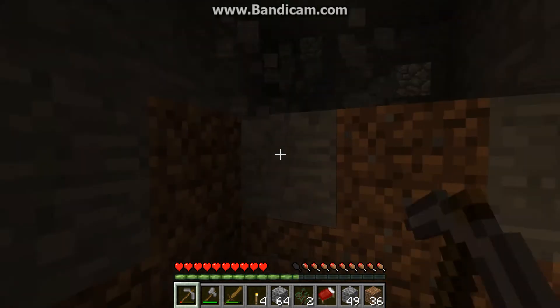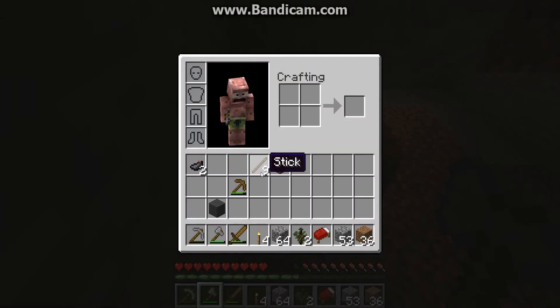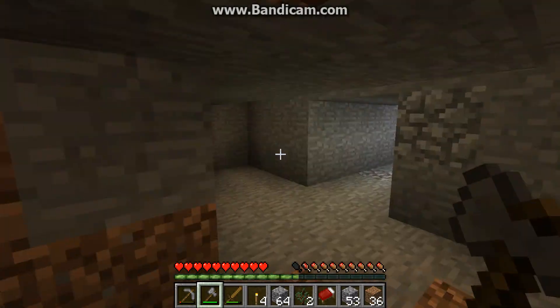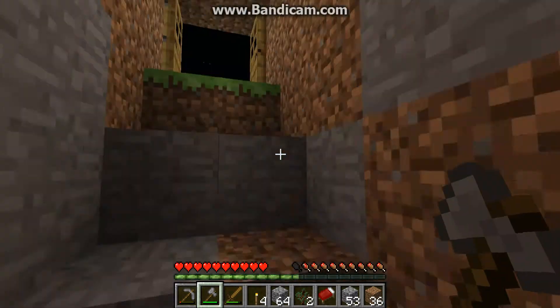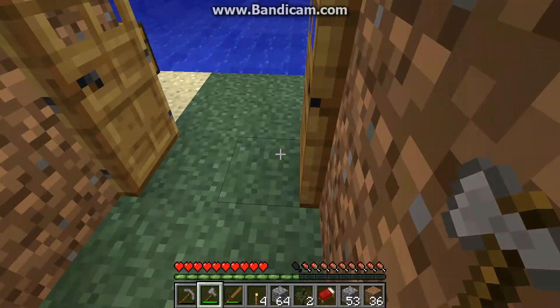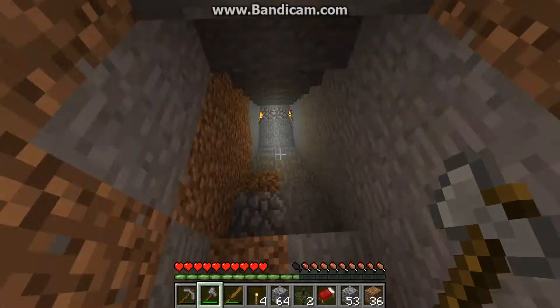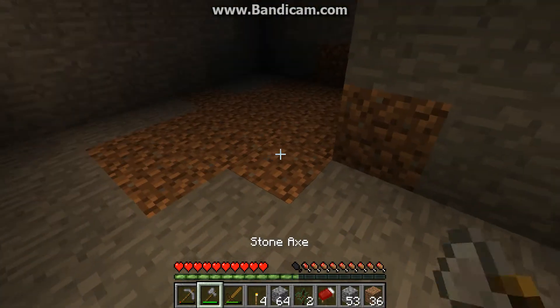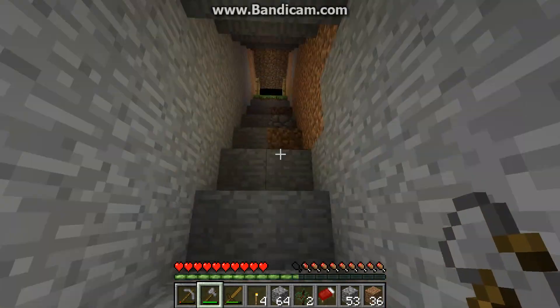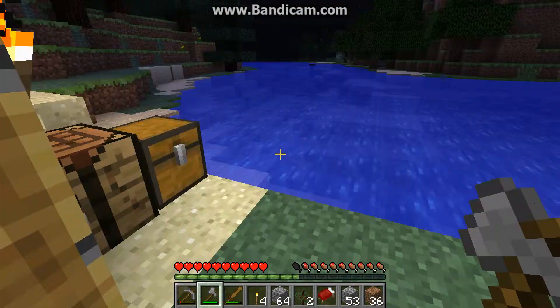Lining up some cobble. I'm sure with all this cobble I'll make a fancier outside, and I'll probably redo all these stairs so they're not dirt and mixed stone — they'll just be cobblestone to make it look more uniform. I'm probably going to make a stone shovel because that would go really fast.